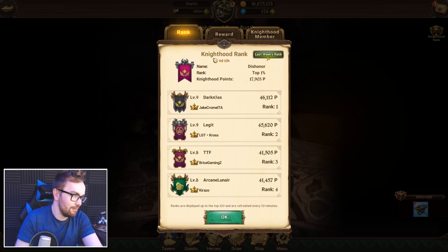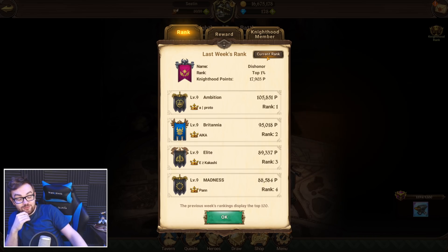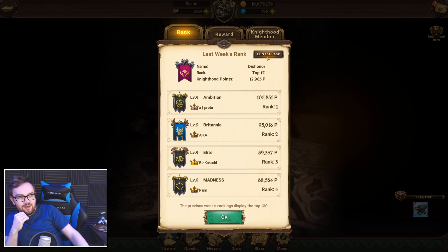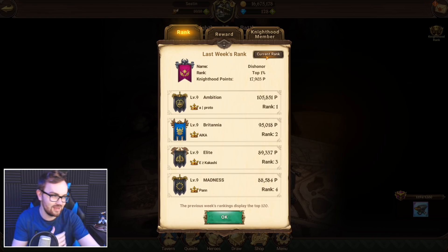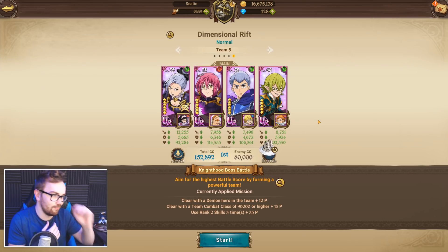Looking at the super try-hard whale alliance, Ambition, they got just over 100,000 last week as an alliance, so every single member got just over 3000. I think it's entirely possible to get between 3500 and 4000 if you get a full setup on both normal and hard. Getting a really good setup is much more difficult on hard due to the damage output, but on normal it's not too bad — that's where you can get the majority of your points.